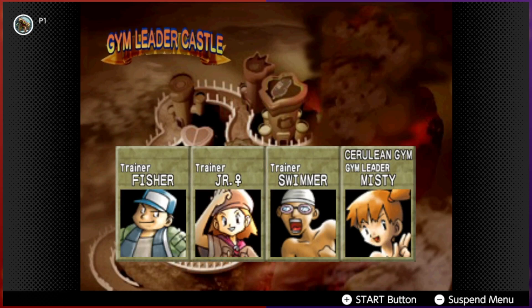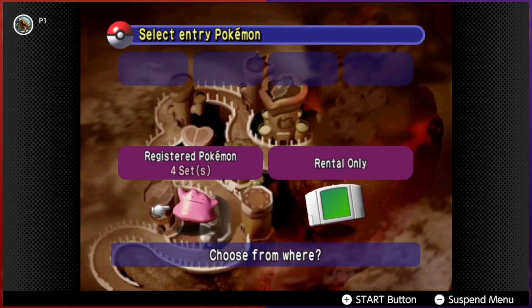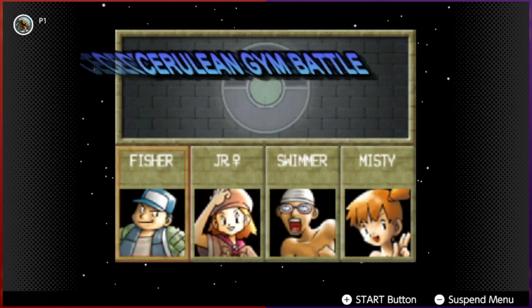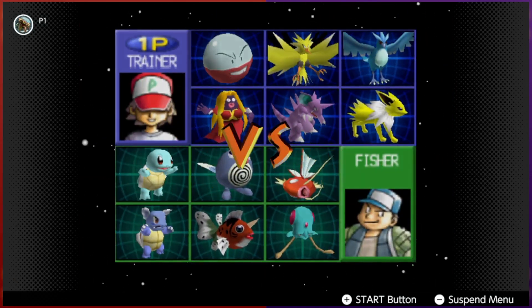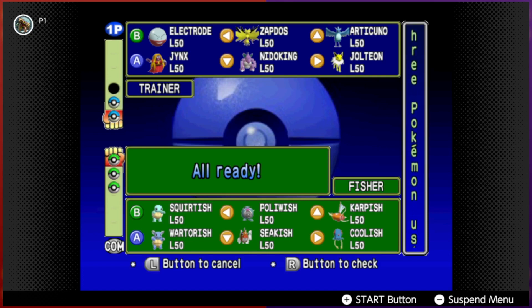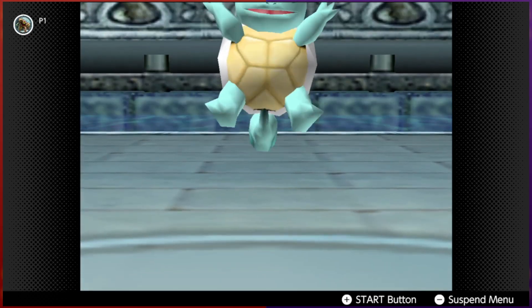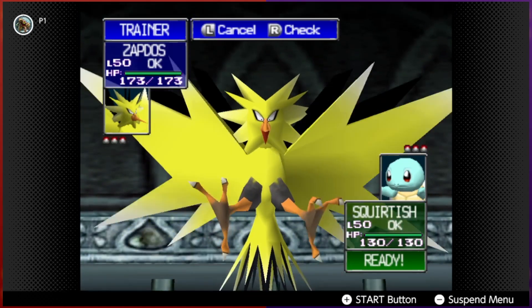Alright, for Misty's gym I think I'll take team number one because I've got more Electric coverage — we're going to need it. Let's go with Zapdos, Jolteon, and Electrode. No way you're beating me now. I also like how each gym tower battle arena looks a little different to represent the gym leader — pretty cool. We're going to Thunder everything. Thunder, Thunder, Thunder. Hopefully we don't miss.